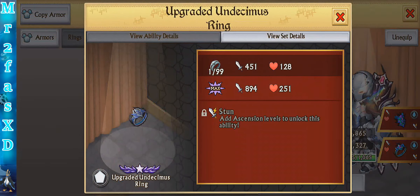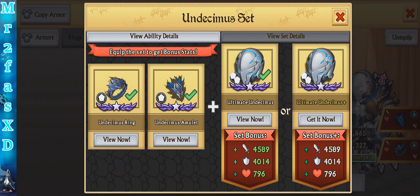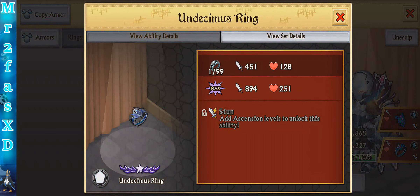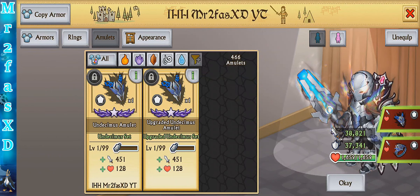Let's see what the regular does versus the upgraded. I'm not sure — I think you get more stats, but the stats seem to be about the same. Starting stats without enhancing: I have 39k attack, 37k defense, and 1,659 health.